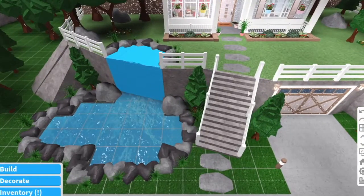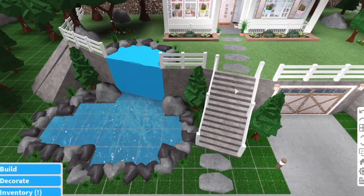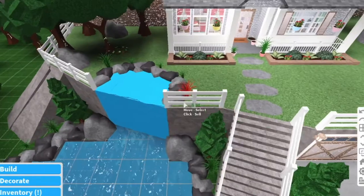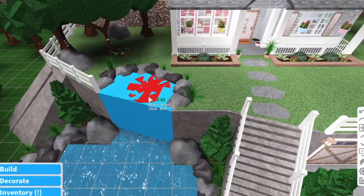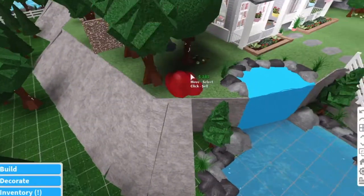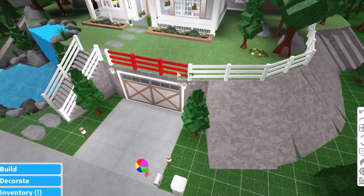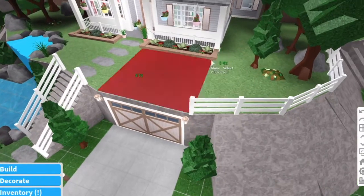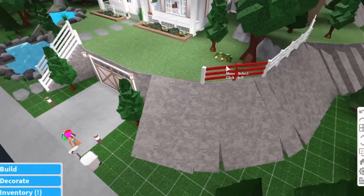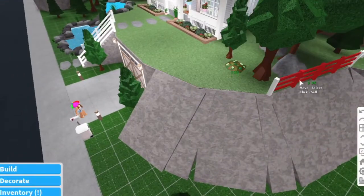I might just make this one set of stairs - we'll just have to see. First I'm going to delete this fence that goes all the way around. You guys might remember my garage actually used to be up here, but I made an extra room and it made more sense to put the garage down there.